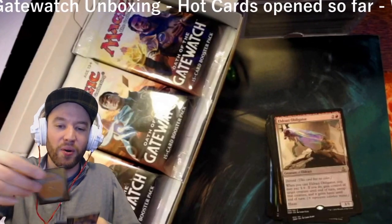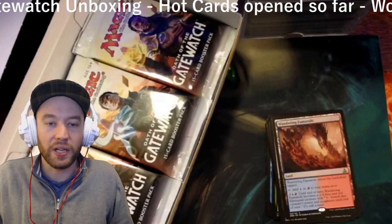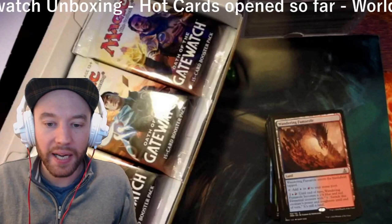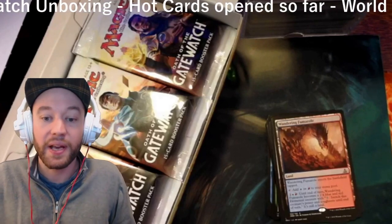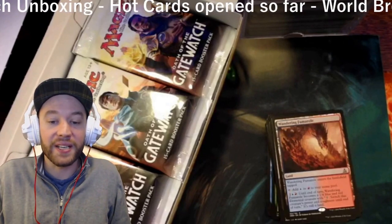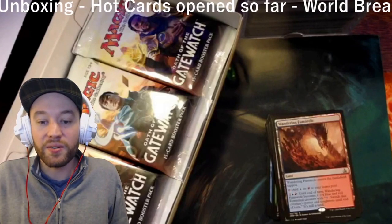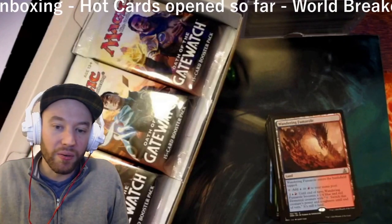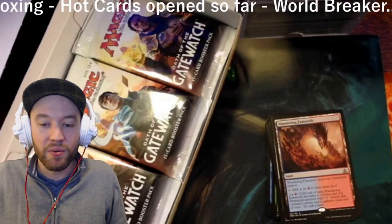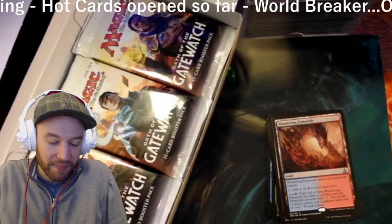We got a Wandering Fumarole — the first man-land we've opened, the blue-red one. They all enter tapped and produce two colors; this one is blue and red. When you pay a blue, a red, and two generic mana, Wandering Fumarole becomes a 1/4 blue-red elemental creature with 'pay zero: switch this creature's power and toughness until end of turn.' It's still a land, so pretty ridiculous. You can attack, and if they go to fiery-impulse it as a 4/1, you pay zero again to make it a 1/4.